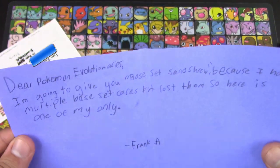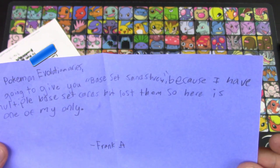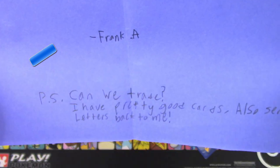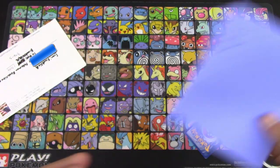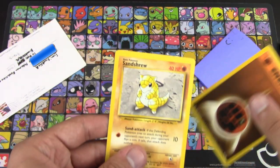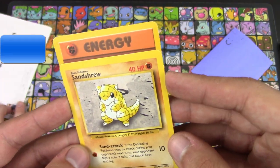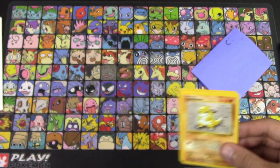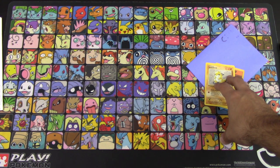'Dear Pokemon Evolutionaries, I'm going to give you a base set Sandshrew because I have multiple base set cards but lost them, so here's one of my only ones. Can we trade? I have pretty good cards also — send letters back to me.' The card came with an energy too. So we have Sandshrew and an energy — very cool, and it's from base set.